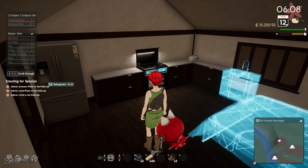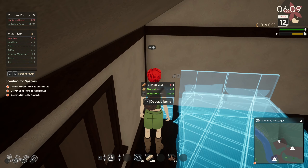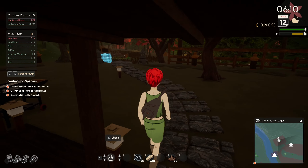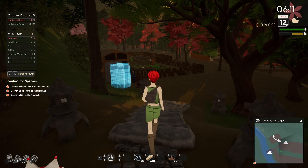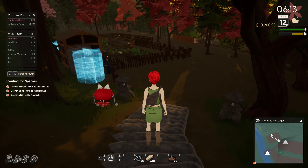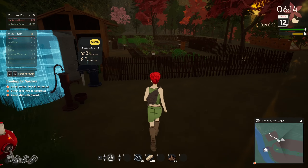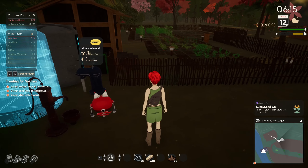Hello again, this is Vildra. I am back and we need to pick up some stuff. I saw when editing that I had already ordered the sheet for the tank, and I also saw that the complex compost bins already add up the two recipes, so it's 12 I need, not 24.